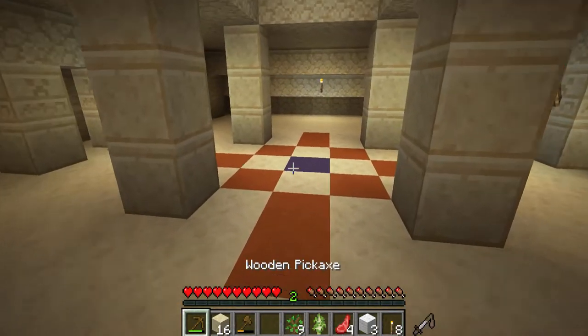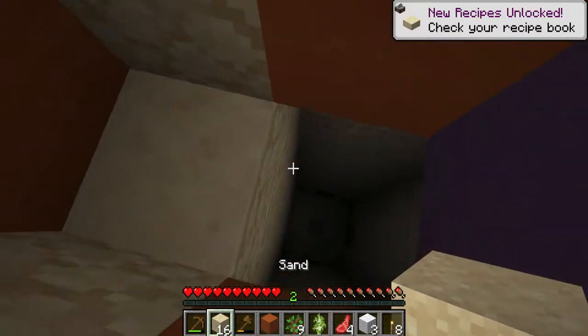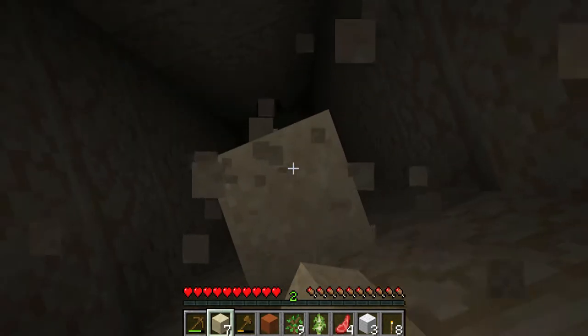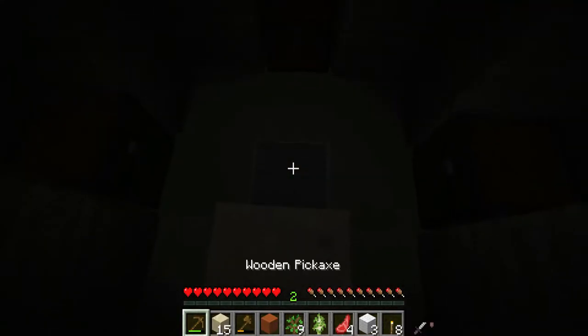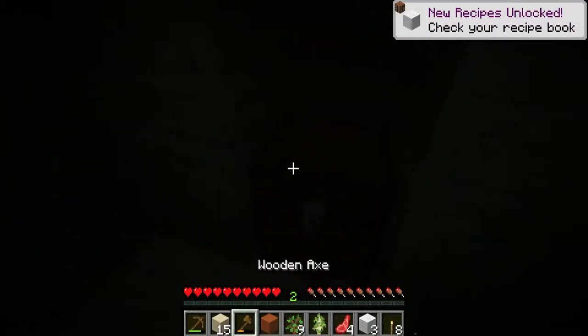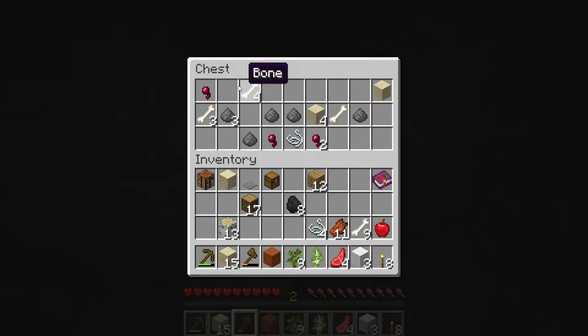Good enough for now. Let's use the sand. Okay we're good. Should have made a shovel — would have saved us time. Break this, okay we're safe. Bones, rotten flesh, string. Flint — this is for arrows and for crossbows. Nice, let's take the chest as well. Gunpowder, string, spider eyes, more bones, sand — yeah this one is not so good but we'll take it anyway.